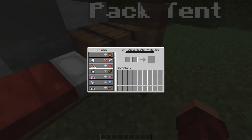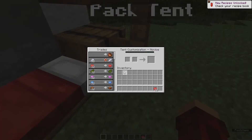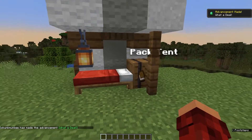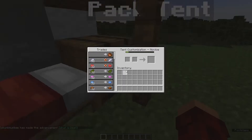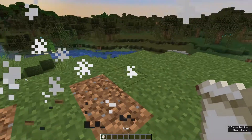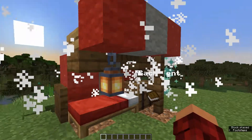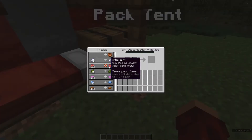Also, this is a white tent and you can color it any of these different colors. Let's go ahead and color it red — grab ourselves some red dye. We'll walk over to it, right-click again. Once you re-set it up it changes, so we'll sneak — come on, get me closer — now when we throw it out and set it up, there you go: it's red! Very very cool, and you can change it to any of these colors at any time.